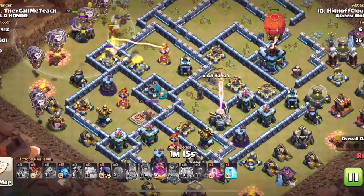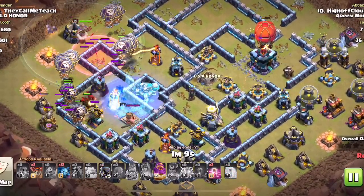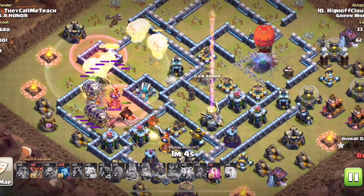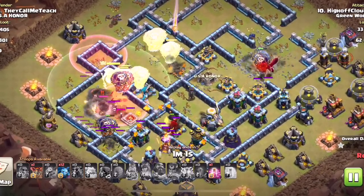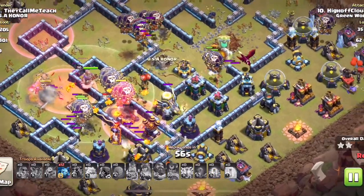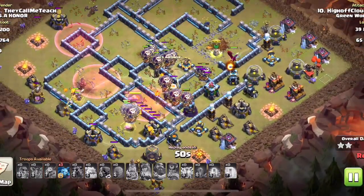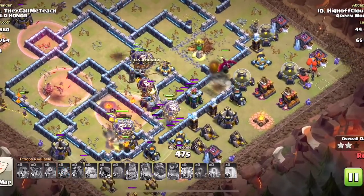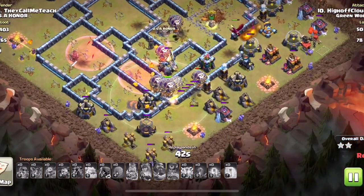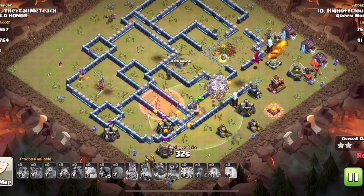Clouds is a bit more - I don't want to say spammy, but his Lalo is always deployed in like the same fashion, with both hounds and the balloons deployed to target each thing. Headhunters on the king, and the enemy queen's already gone from the zap. Either of my plans could have worked, I think. With the first plan the headhunters would have targeted the enemy BK, not the enemy AQ, but I forgot that you zapped her. Regardless, Clouds ended on the eagle like I said he would. Doing just fine, and this is overkill. Nice job, Clouds.